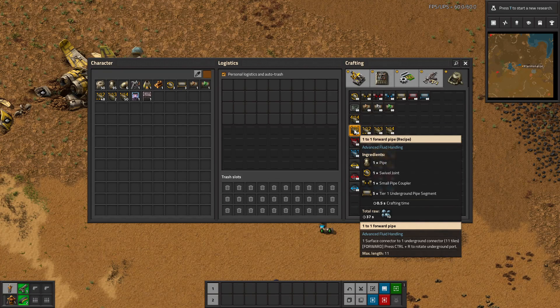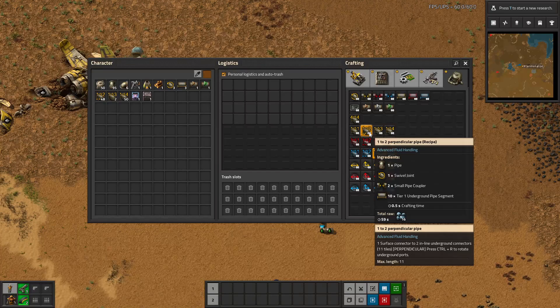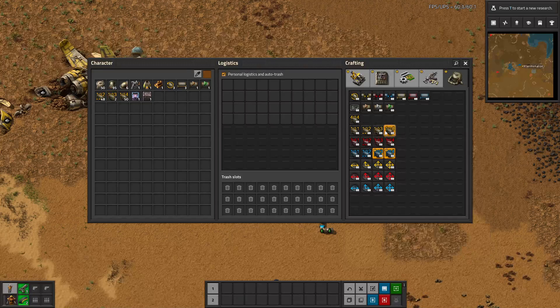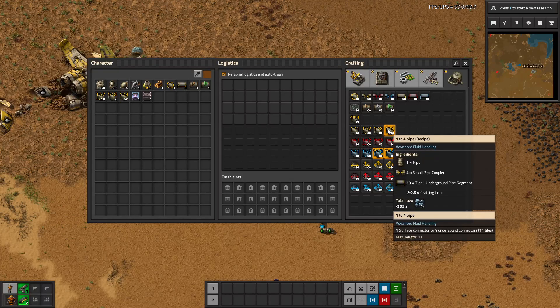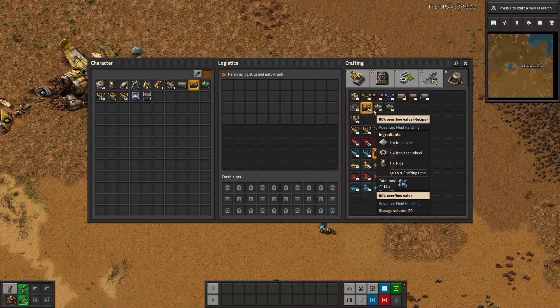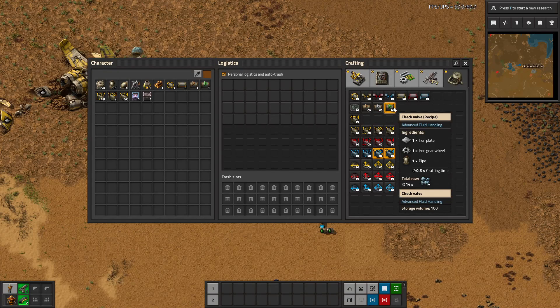The things you'll probably use most are these four pipes. We have a one-to-one forward pipe — one surface connector to one underground connector, 11 tiles forward, press Ctrl+R to rotate the underground port. Then a one-to-two perpendicular — one surface connector to two inline underground connectors perpendicular — and the Ctrl+R hotkey persists throughout all of these. You also have a one-to-three forward pipe and a one-to-four pipe, plus higher tier versions. And there are different valves: an overflow valve, a top-up valve, and a check valve.